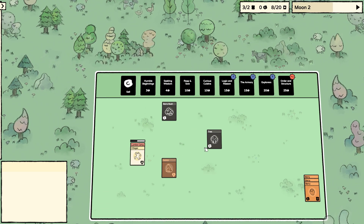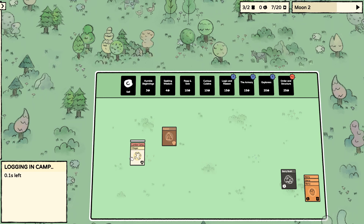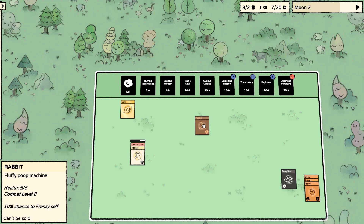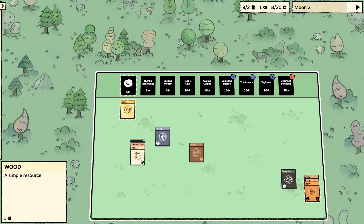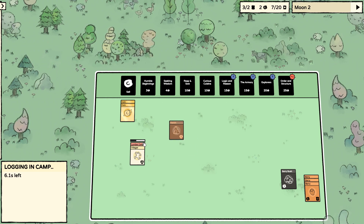A rabbit and a tree — that's quite nice though. There's a 10% chance difference.